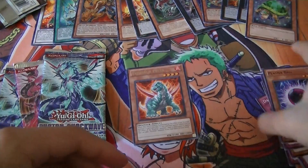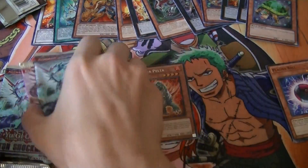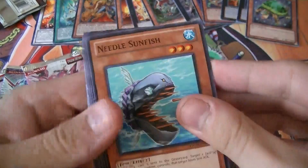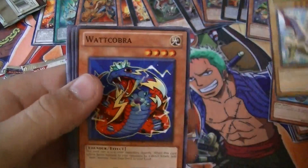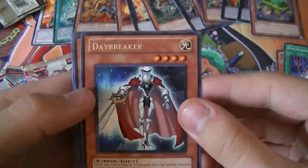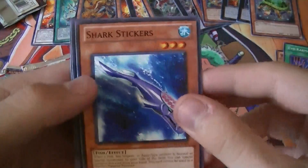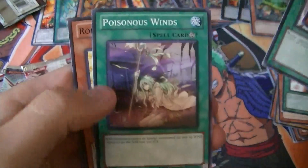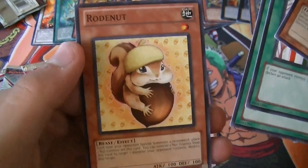Let's just put the rares right here. Photon Shockwaters, Needle Sunfish, Rabi Dragon, Watt Cobra, Evo Karma, a Rare Daybreaker, Shart Stickers, a Traffic Control, Poisonous Winds, and Road Nut.